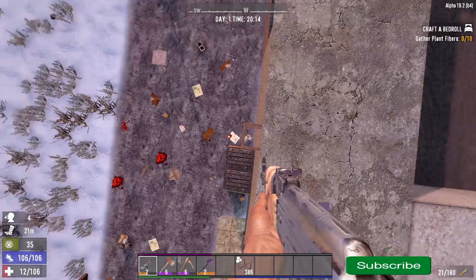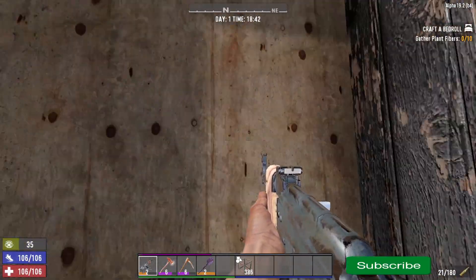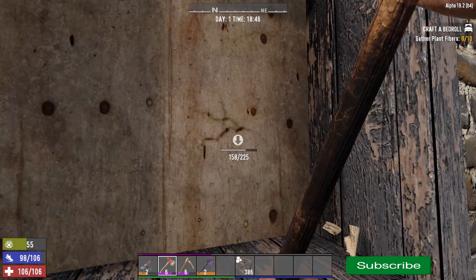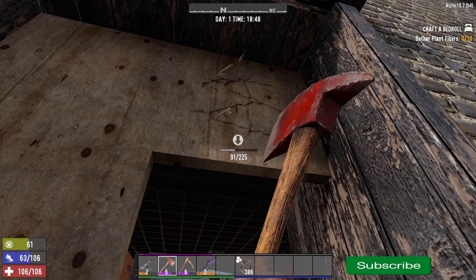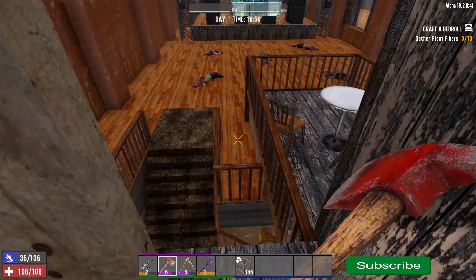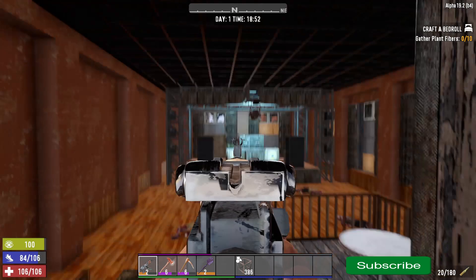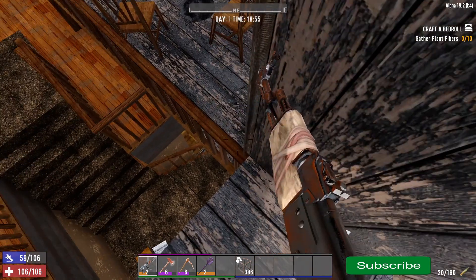What you're going to want to do is jump over to this ledge here - this is why we put the frame in - and it's right about there. So we've dropped down from up above the roof just there. What we're going to want to do now is break into this POI. I've done this one a few times - it's very difficult to wake the zombies that are in the ceiling on this part.